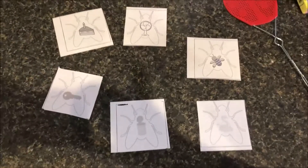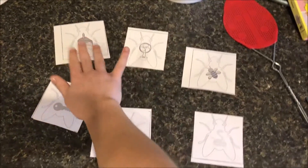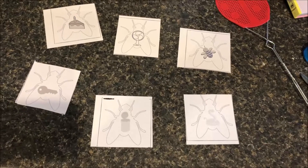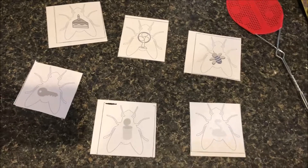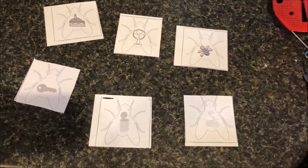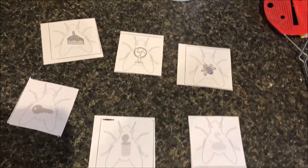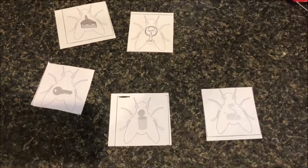For this game, you and your kiddo can sit around and put these cards out in random order. Your job is to ask your kiddo what fly rhymes with 'tree,' and they can take the fly swatter and whack the fly that they think rhymes with 'tree.' When they get the fly correct — so 'tree, bee' — they can swipe that away and put it in front of them.